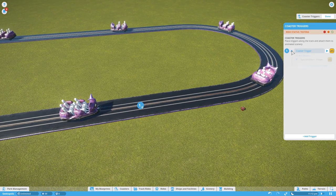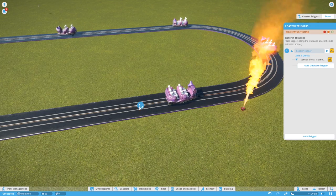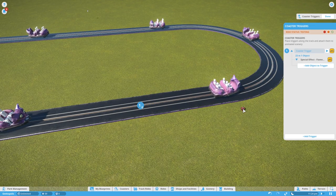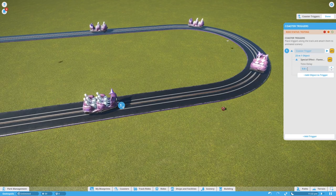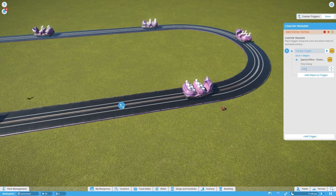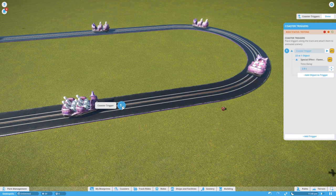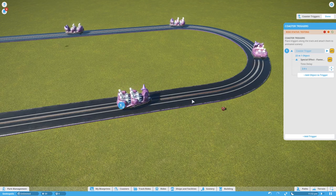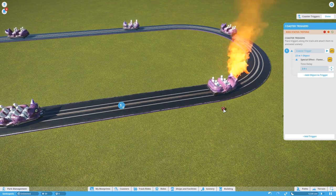You can also add a delay — how long from when the trigger is activated to that item going off. Do that by clicking within the sub-menu of the item and selecting 'Time Delay'. We'll set it to two seconds. As the next trolley comes past and hits the trigger, two seconds later it sets the flamethrower off for three seconds. Simple as that.